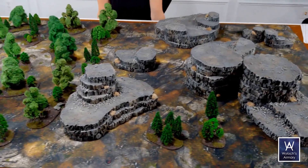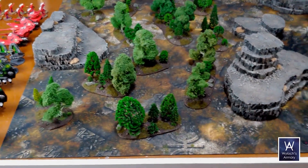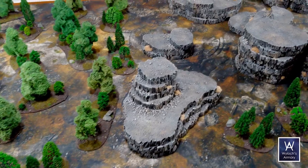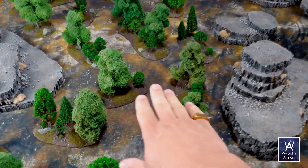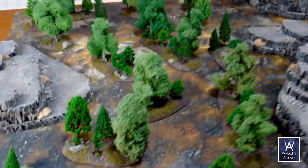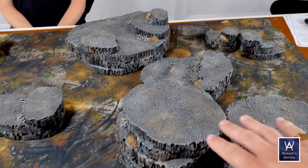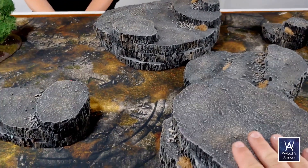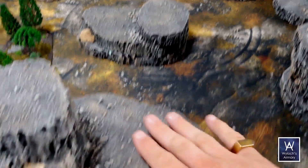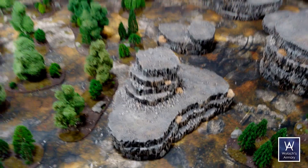Here's our battlefield for the afternoon. We're sort of in a mountainous valley with a forest going on. For terrain rules: shooting through these trees — models with line of sight can shoot through the trees, but they'll be shooting into cover, so there's a penalty on your hit roll. As for these crags, if a majority of the models are on the terrain, they'll be counted as being in cover. We'll address that as we go along.